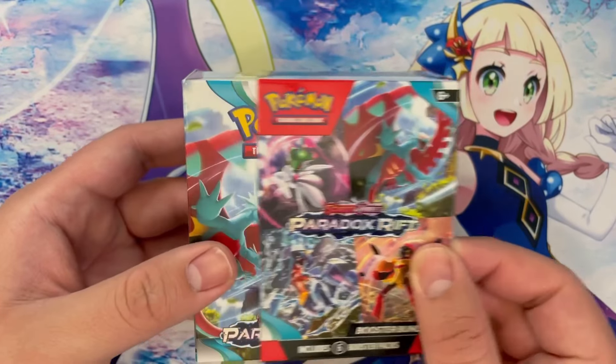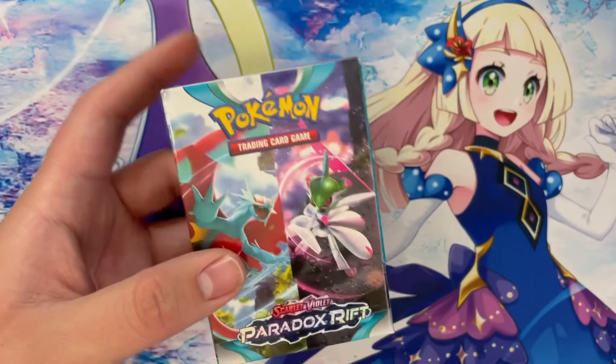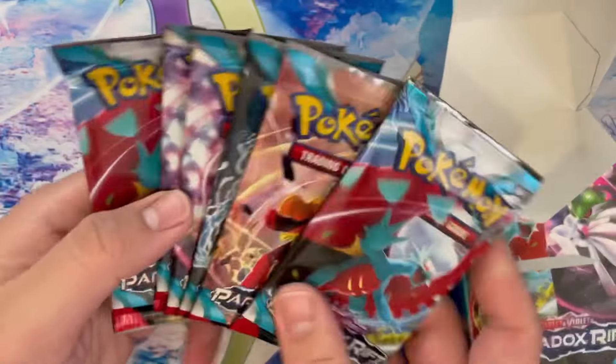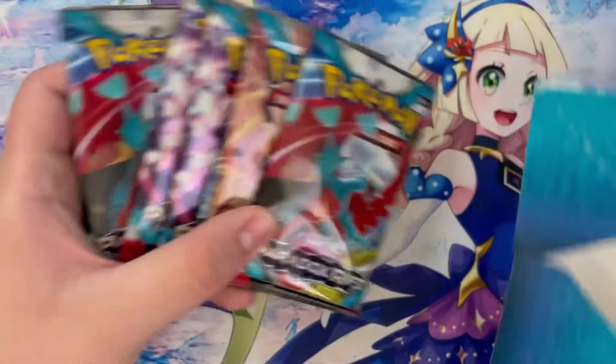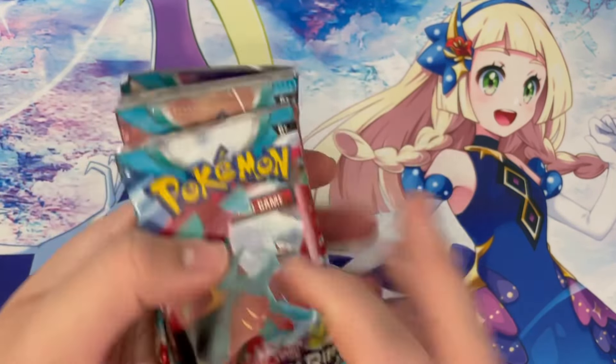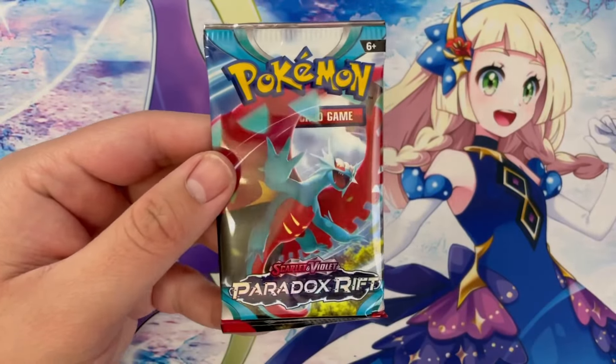So if you don't know, a booster bundle — which they've been releasing nowadays — is a little box like this. I guess you can use it as a deck box, but effectively all it includes is six packs of that set. It's kind of like an Elite Trainer Box Lite, except less packs and doesn't include accessories. But of course you can buy them for cheaper. So let's just start getting into these packs.